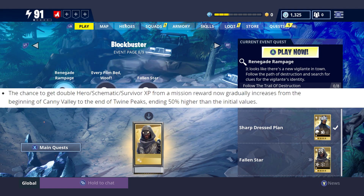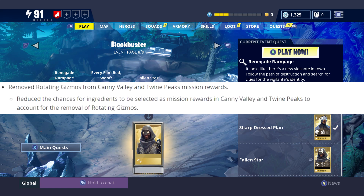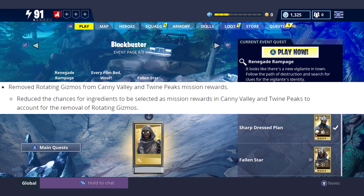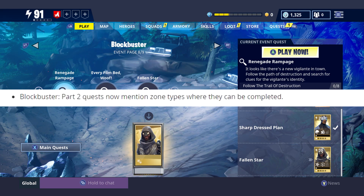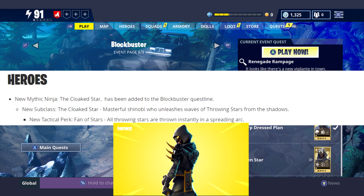The chance to get hero, schematic, and survivor XP for mission rewards now gradually increases from the beginning of Canny to the end of Twine. They removed rotating gizmos from Canny Valley and Twine Peak commission rewards, which is amazing. Also, the quests now mention the zone types where they can be completed, which is a great help.